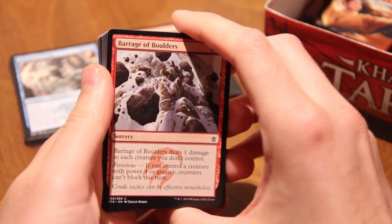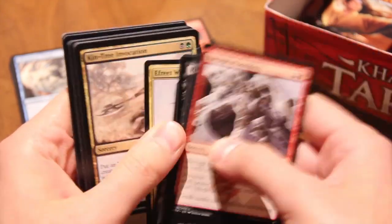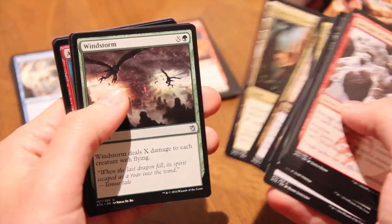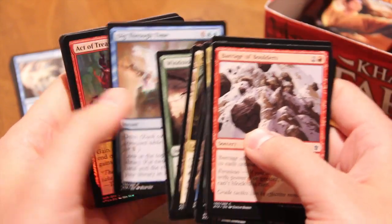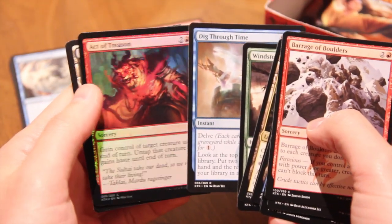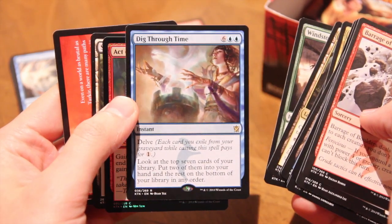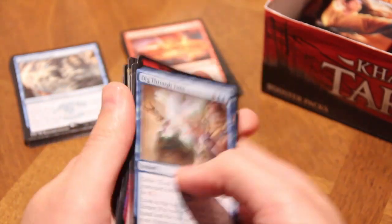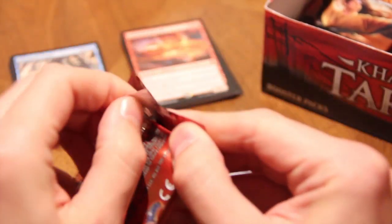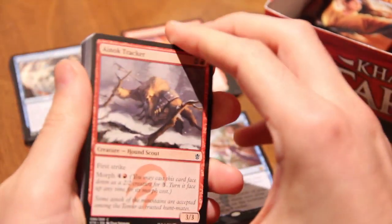We are hopefully going to break some stereotypes. Kin-Tree Invocation, Opulent Palace, we're cheating on the foil — Windstorm — and a Dig Through Time. Also a foil Act of Treason, which looks really nice in this lighting. Dig Through Time — this card is becoming something; I hear it's definitely seeing some play. So good pull. Definitely some great cards in Khans.